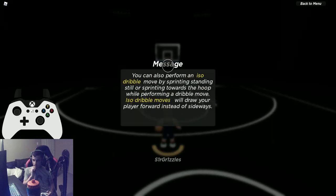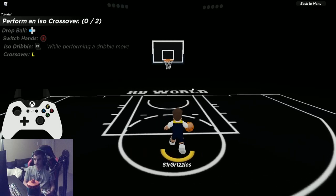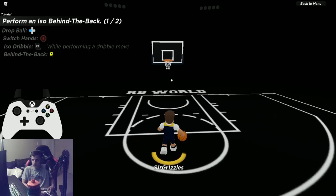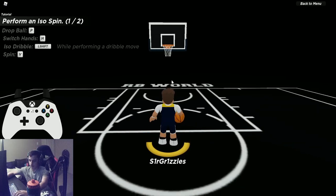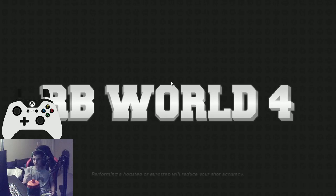Iso dribbling involves all the same moves but while sprinting, which makes them a bit harder. Iso crossover: sprint + Z on keyboard or sprint + flick left on right stick. Iso behind the back: same with C. Iso spin: sprint + V or B on controller. I'd suggest everyone switch to advanced dribbling in settings — it gives you all the moves and is much more like a real basketball game.